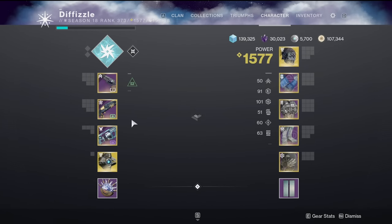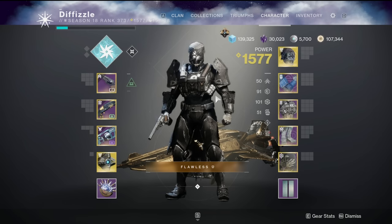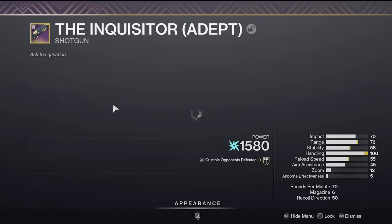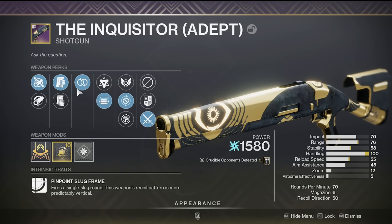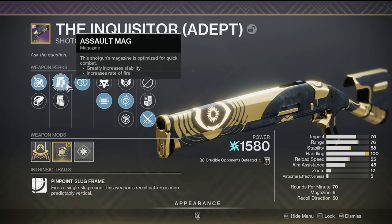Hello guys, and in today's YouTube video, we're going to be using the Inquisitor Adept Shotgun. The Inquisitor was the shotgun for week 4 of Trials of Osiris. I was going to do a 48 hour, but I'm very happy that I did not, because that week was maldy as fuck. Probably one of the toughest weeks we've had in a very long time.